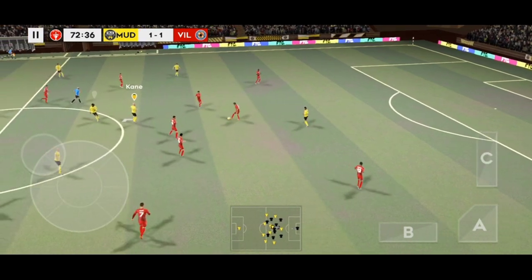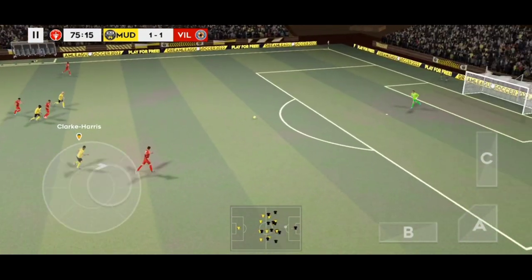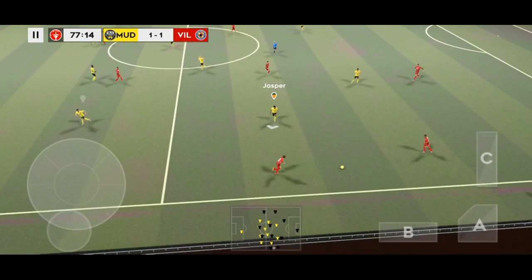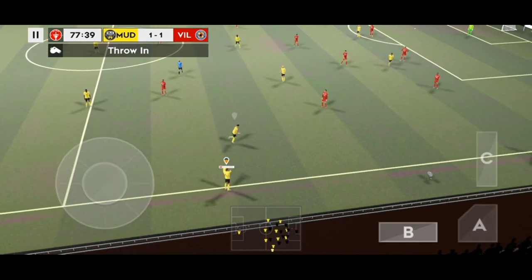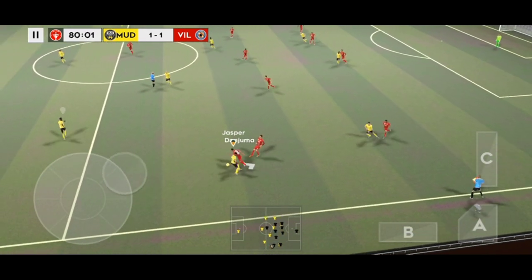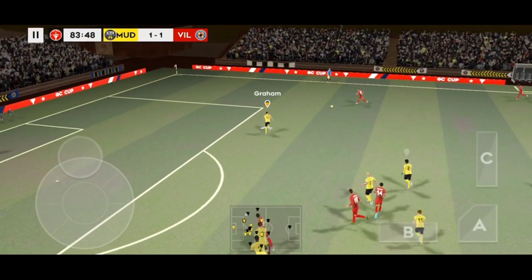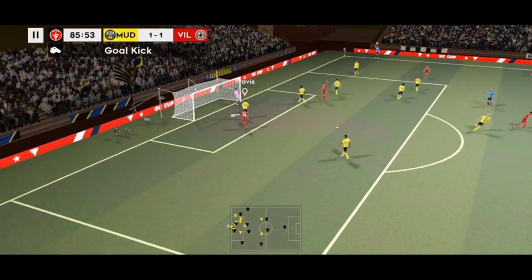Well cut out. Ibora — oh, dispossessed there. Ruly collects. Keeper opts to throw this one out. A little time for some fresh legs; maybe the players are warming up. And he's back in possession. Lovely passing here. Goal kick — that's into the side netting.